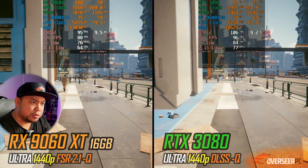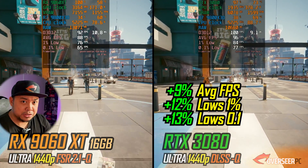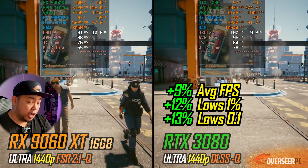Let's go 1440p with upscaling. The 3080 is still better — 9% better, 12% on the lows — a little bit better, and you're trading it with power efficiency.